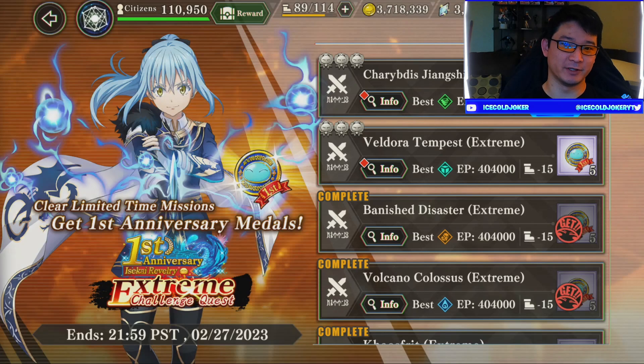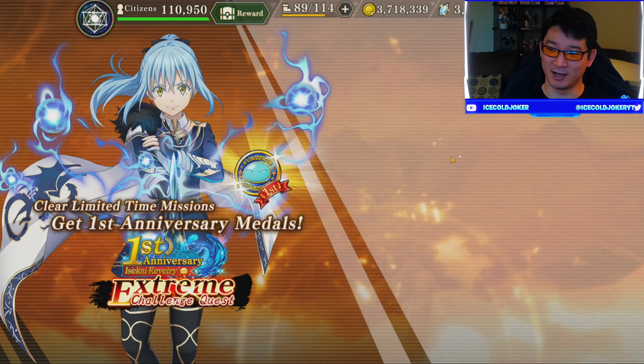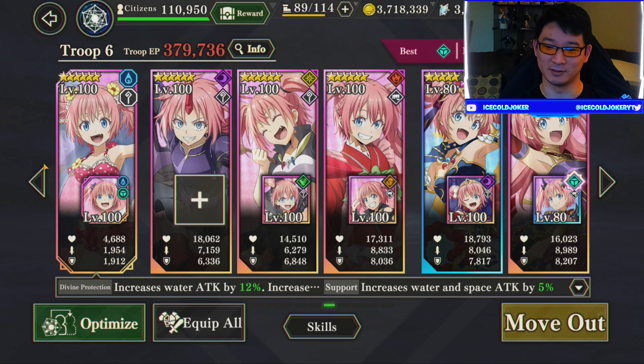Good morning everyone, it's Joker and today we are back with another slime video. It's time to take on the latest two stages of the EX challenge quest: Space and Wind versus Veldora and Charybdis Zhangxi. If I said that wrong, I'm sorry. But we're gonna start with Veldora, the Space team. I don't think it will be terribly difficult because Space is still really good.